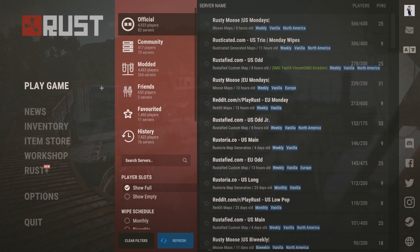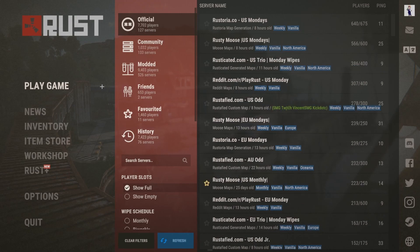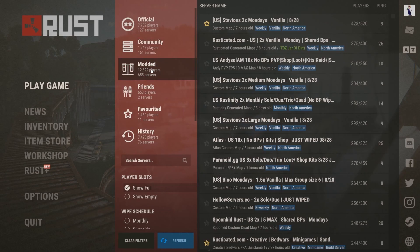Official Rust is, as it sounds, the official way to play Rust and how the developers intended it to be played. Community servers are mostly official with some quality of life features to help improve how the game is played. Then there's modded — these servers can range from slightly modded to outrageously modded and everything in between.